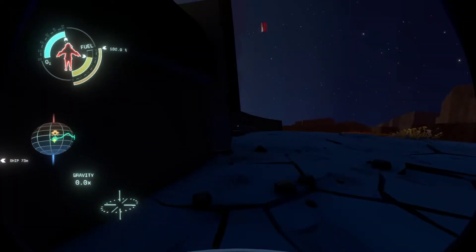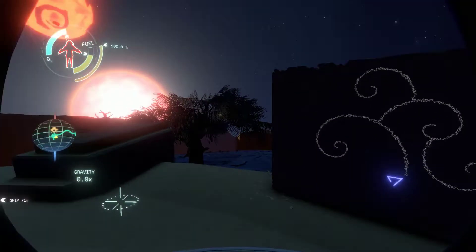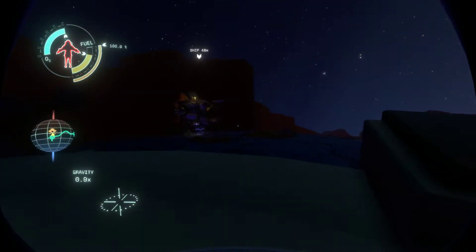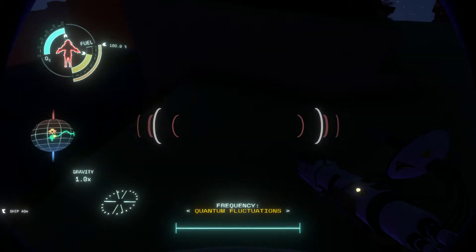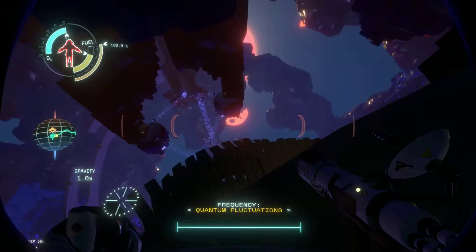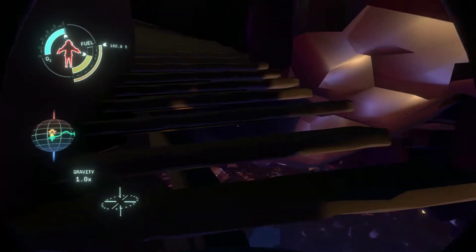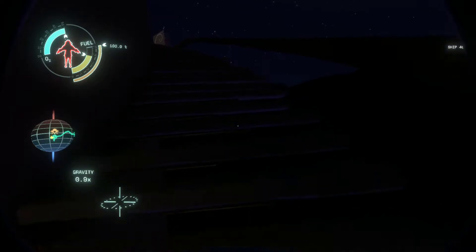One of us literally cannot get into the temple of quantum knowledge and thus get to the quantum moon because there's some other piece of the puzzle I'm missing that I have to go see — on Timber Hearth or wherever. I have no idea what I'm looking at. Quantum fluctuations are definitely the kind of signal I want to be looking at. I really want to do the Wile E. Coyote thing where I'm running up the stairs while they're falling.